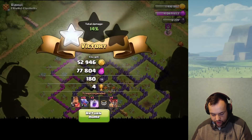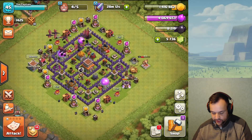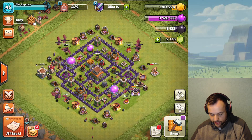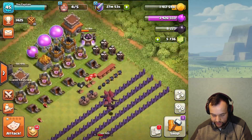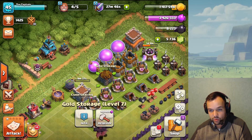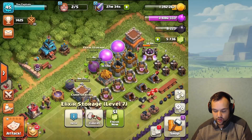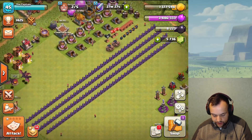That's a nice three-star — working towards the star bonus too. 1.2k dark elixir, very nice. Dragons are just so good for getting dark elixir at Town Hall 7 and 8 — always go for dark elixir with dragons. We have four builders available because both storage builders just finished. The storages are already at level 7; we're going to continue upgrading those since storing more loot — especially gold — is very beneficial.